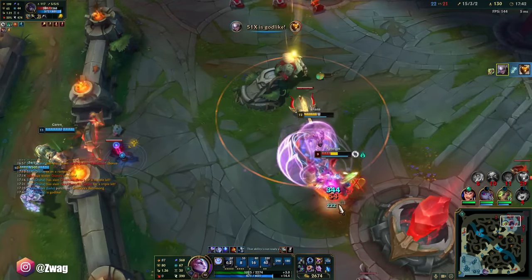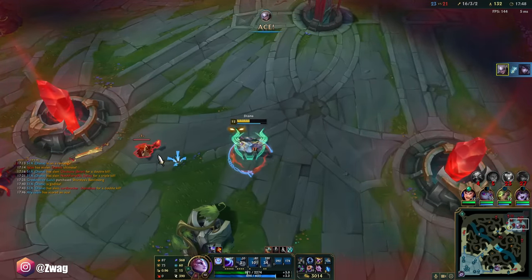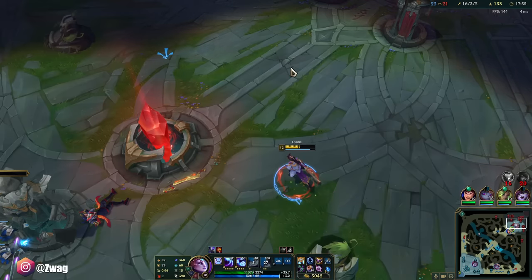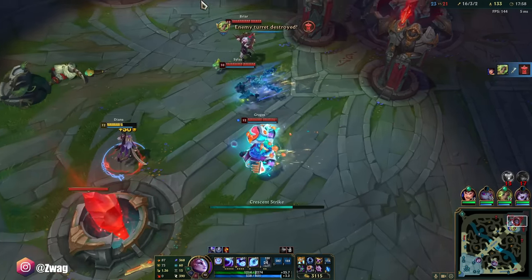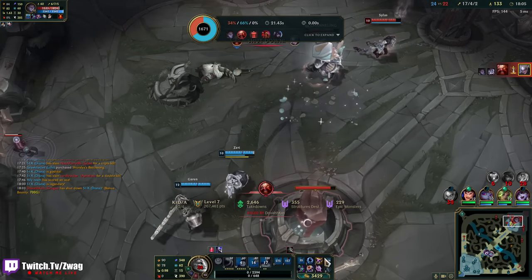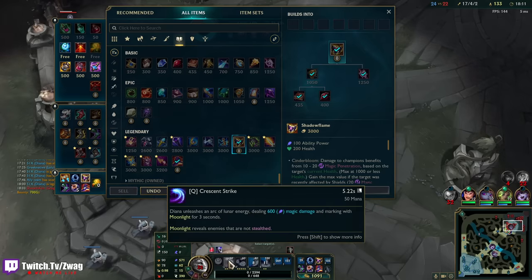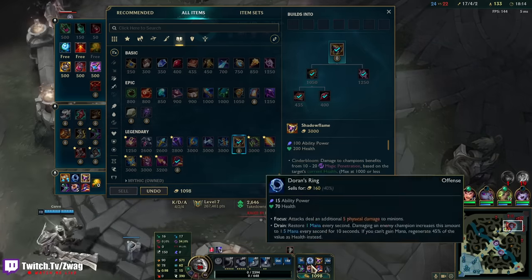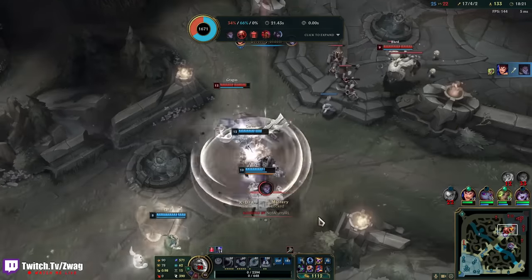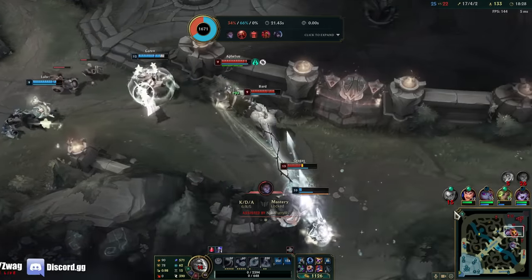Oh my God — my damage. That's GG. Diana's way stronger than I thought she was. Let's just keep fighting. I killed Briar — and I didn't even have a death cap. Look at my AP: damage goes from 444 to 600. I almost just doubled my damage there. They're done. I just gave Gragas a thousand gold, but honestly they're going to need all they can get.